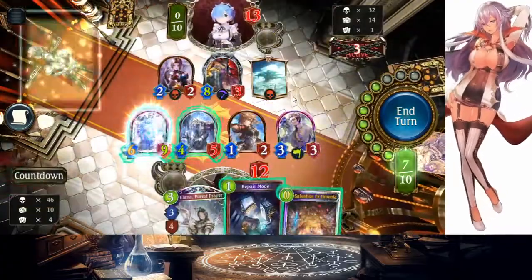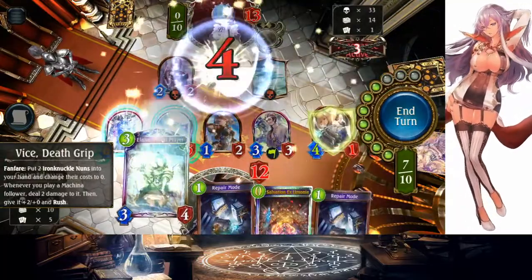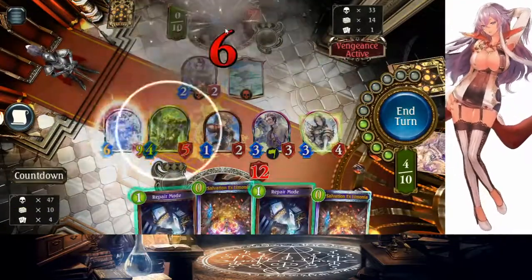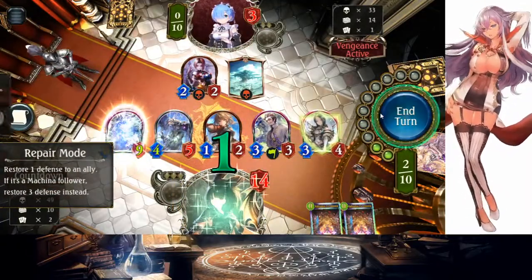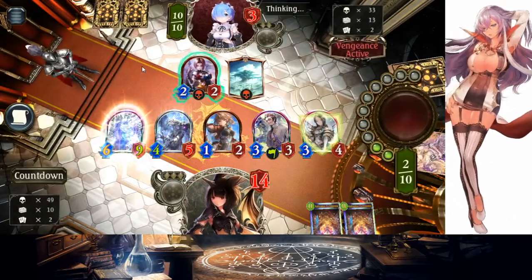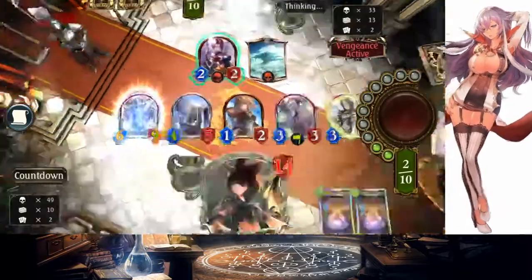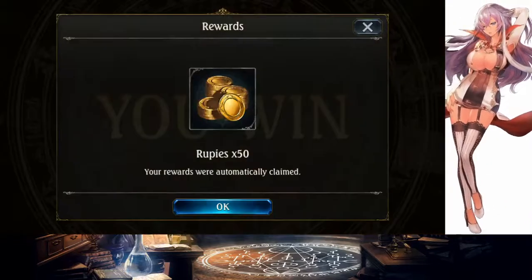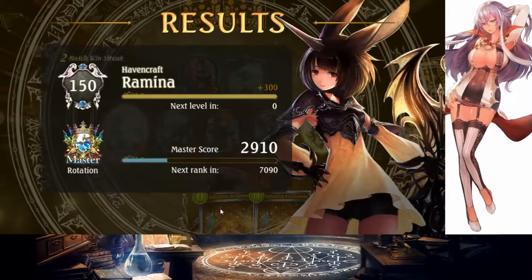This has to be his last stand, right? We don't have anything else. Do we even care about the two damage? I don't think we do. What else do you have? Don't tell me you have another Neria — there's no way. Nice. Jesus Christ, what a ridiculous game that was.